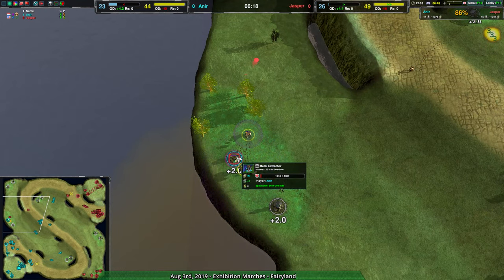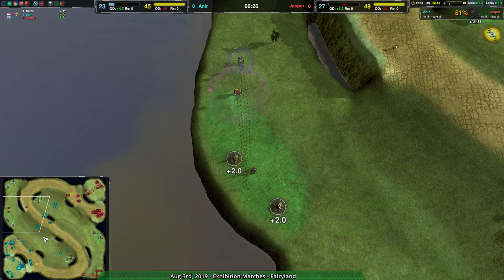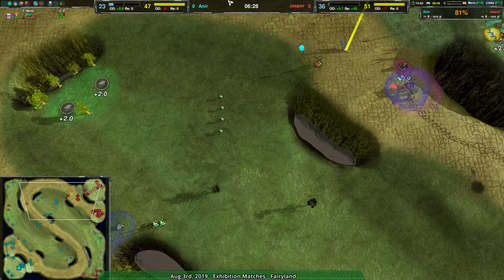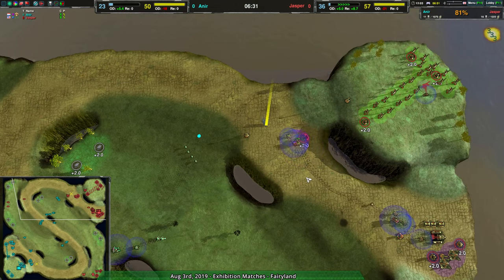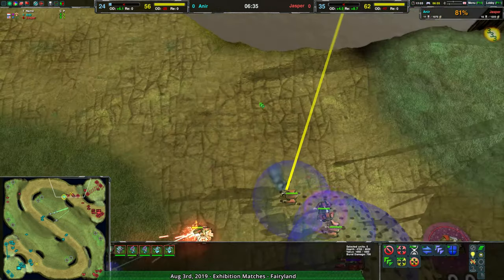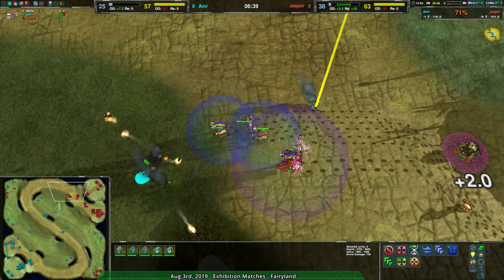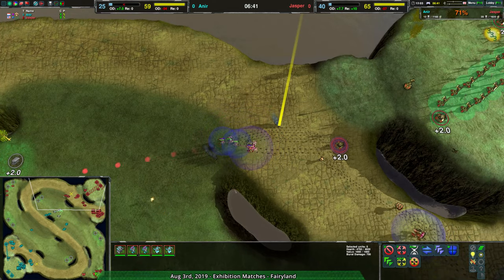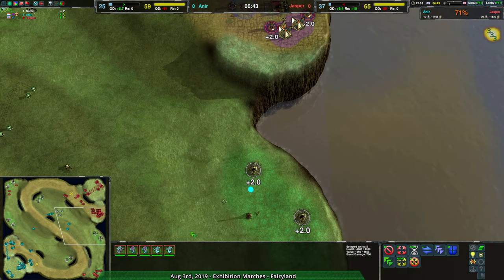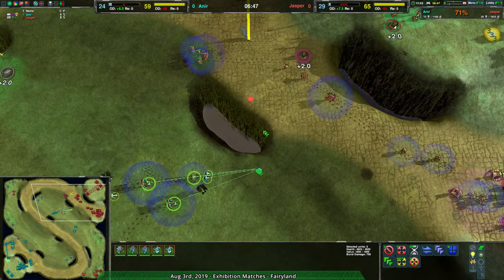Jasper is able to take out some of the expansion over the north and still maintain a reasonably good contain, so it's not impossible — just kind of difficult. Anir is coming in with more bandits to get rid of the lotus, but Jasper is holding on. You really can't fault them for that. The only downside is that Jasper hasn't really been rebuilding over the eastern side of the map, but otherwise Jasper has been holding on remarkably well.